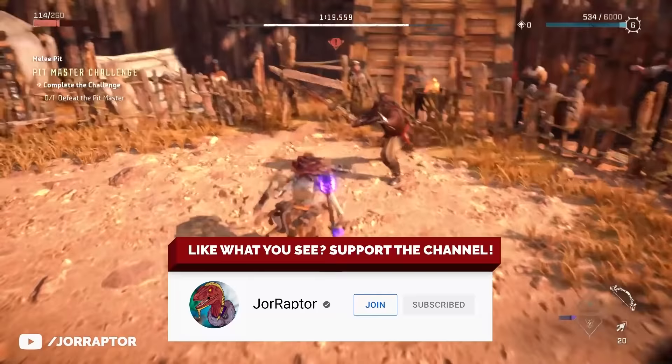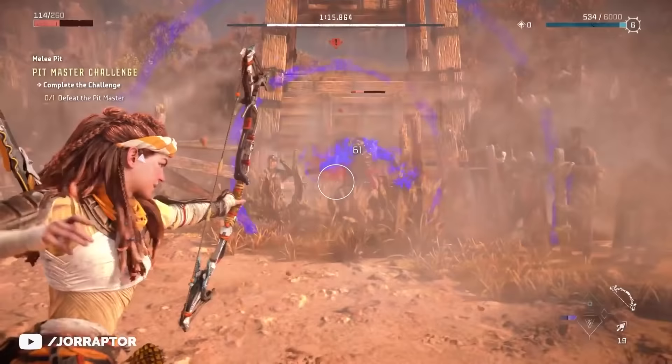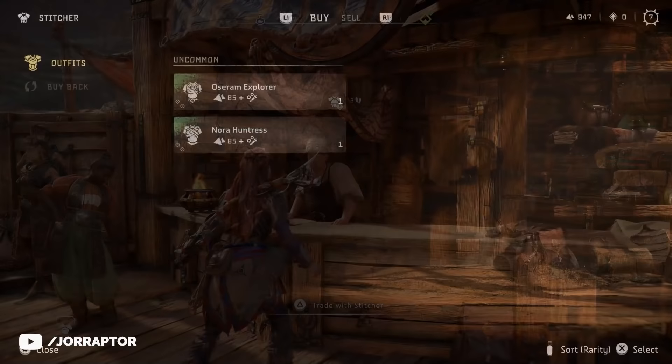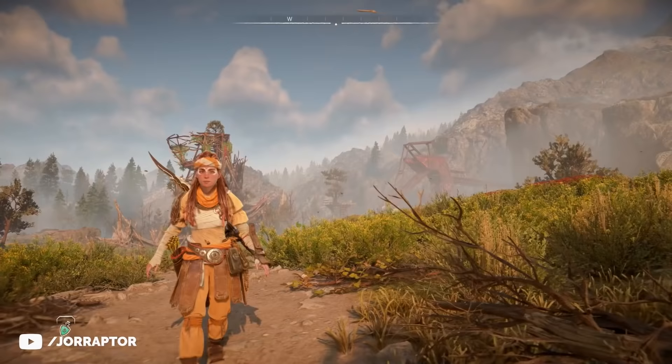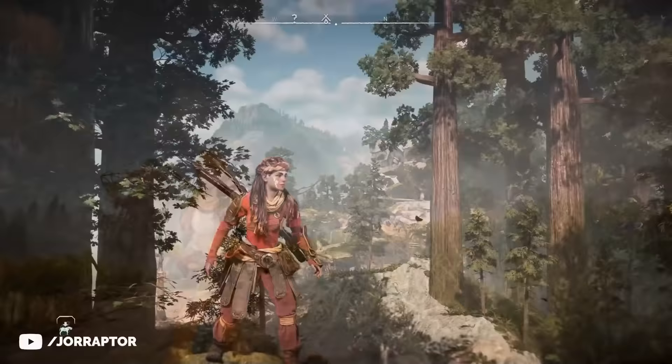You already see footage of the Melee Fighting Pit in Chainscrape, where you actually get to wear this armor. After you deal with the main story, the shops in Chainscrape open up and you can buy the Osram Explore outfit. It looks awesome in orange, but I paid the shards for the red version, which I think looks even better.